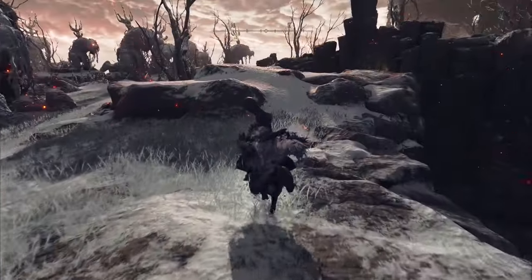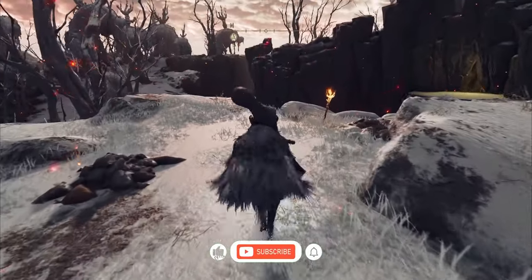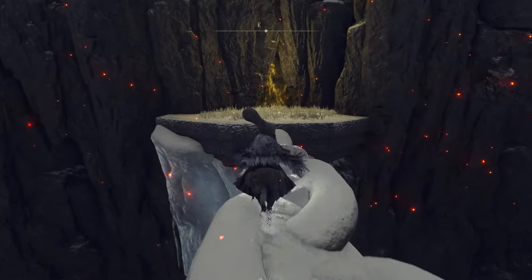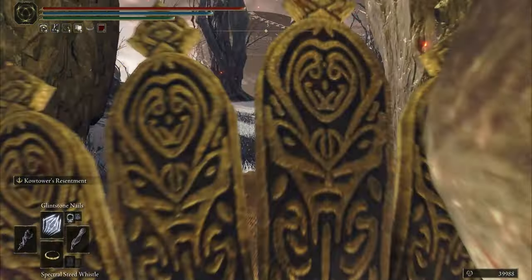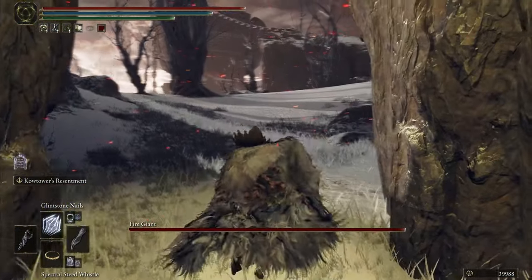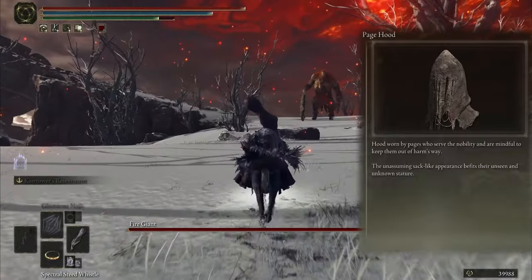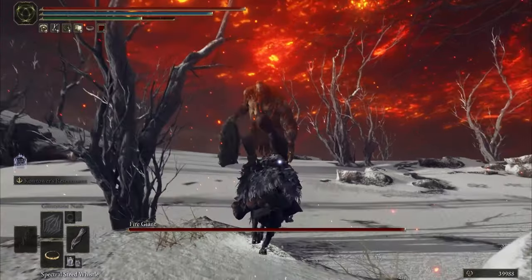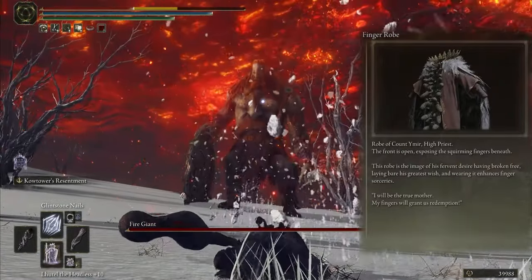Now time to show the armors — and don't forget to subscribe, like, and if you enjoy it please share it with your friends. Don't miss my epic shorts, I post them every other day. For helmet I choose Page Hood for low equipment load, and for chest we have Finger Robe — this chest is covered with fingers and looks cool for this build.